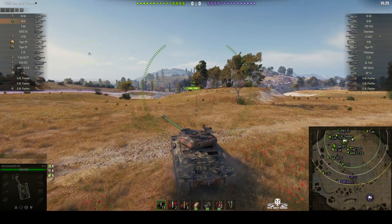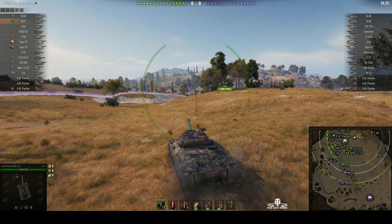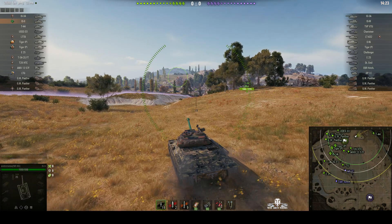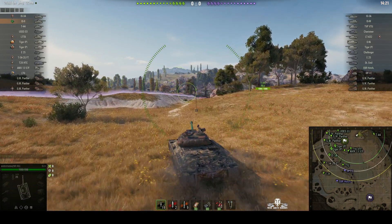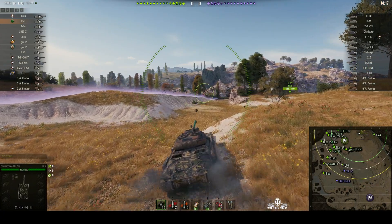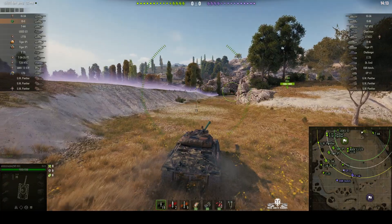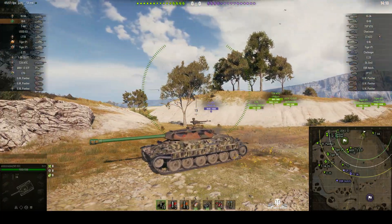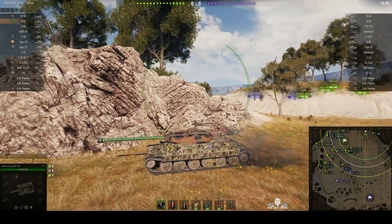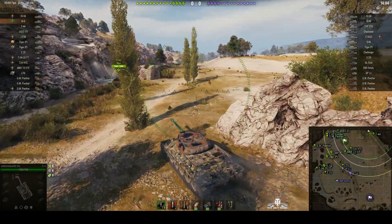Andromeda's headed off down to the east side of the map. He's got a 122 millimeter gun with 390 alpha. The only problem about this tank is it doesn't have very good penetration — 186 with standard AP. It does have one thing that most heavies don't have, and that's preferential matchmaking. It can never see tier 10s, it can only see tier 9s.